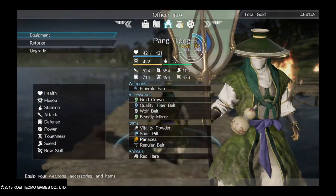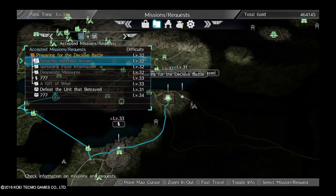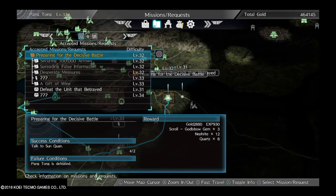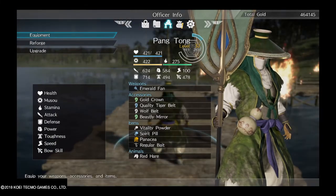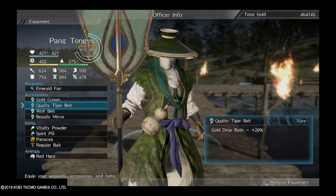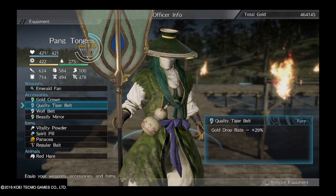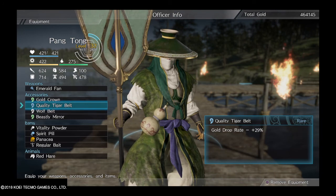Another question is how do you get lots of money. Completing all these missions can help with getting some amount of gold. But mostly you're going to want to make sure you have the quality Tiger Belt and the Gold Crown. This will increase the drop rate and the amount of money you get from killing officers or base captains.